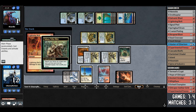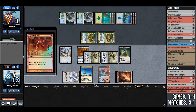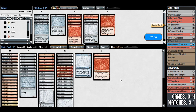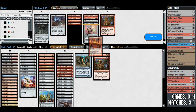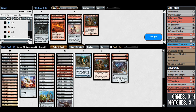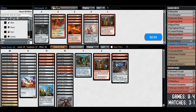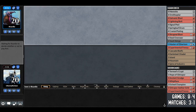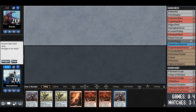We bolt them for the win — classic bolt to the face. Opponent sacrifices sakura tribe elder getting an island. Interesting jankiness, which is cool. For sideboarding: we bring in a flyer and whip flares since it kills all their stuff. We take out lightning bolts and shrapnel blast because they're green-blue and not very interactive — they're not going to blow up our artifacts unless they bring in artifact hate from the sideboard.